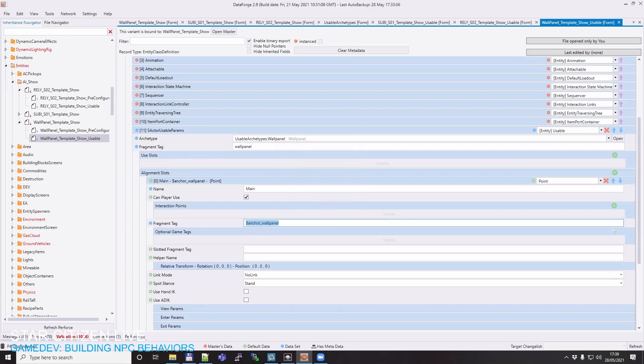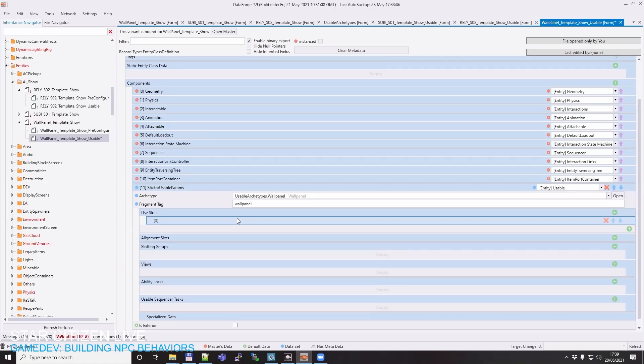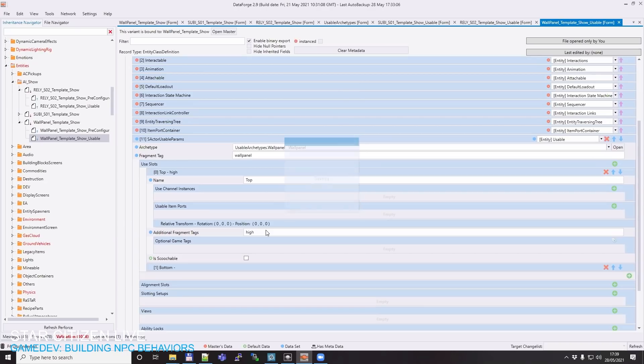Compared to the other objects, we add the usable component. This object is not really carryable — I don't really expect people to just take a wall panel from a ship. We have a wall panel archetype setup. As we saw in Mannequin, there's a fragment tag for the wall panel, simply called 'wall panel.' So we say: anytime we interact with this object, we carry the wall panel fragment tag with us and propagate it through the chain. Then we do the alignment slot — still called 'main,' but the helper name will be 'anchor wall panel,' the joint we saw in the character tool. We copy it carefully to avoid misspelling.